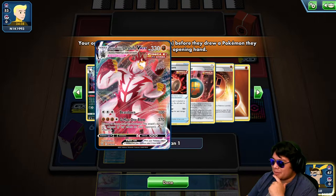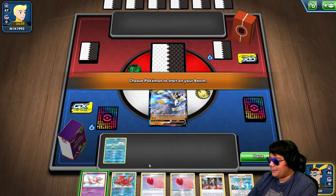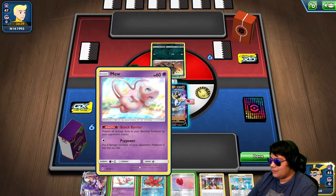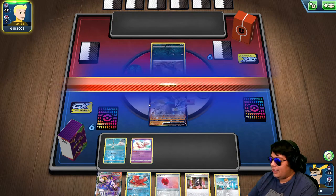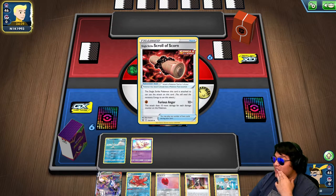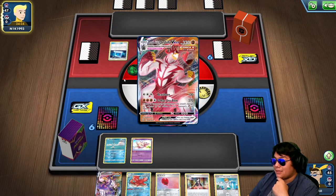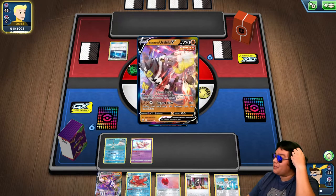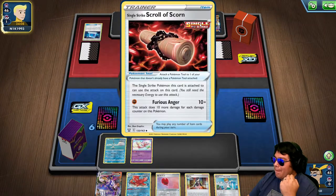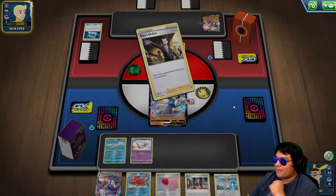I haven't really seen the other Urshifu much. The opponent starts with Houndoom — its attack does 10 more damage for each damage counter on it. That's expecting me not to immediately knock it out. It's a Single Strike deck — the Houndoom is going onto the bench and getting Furious Anger. I'm not sure how I feel about the Furious Anger attack.